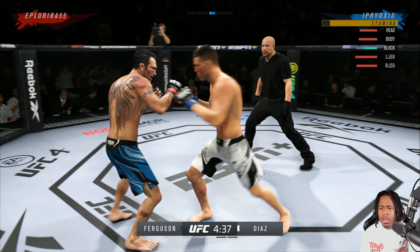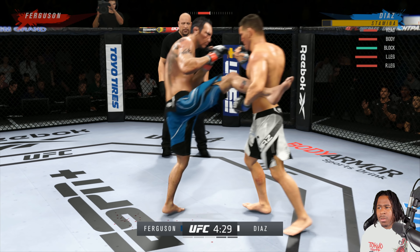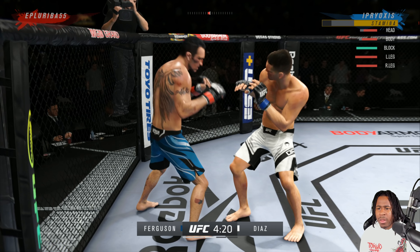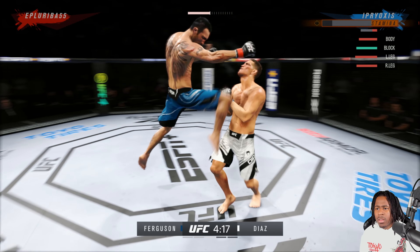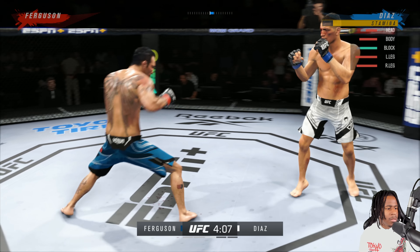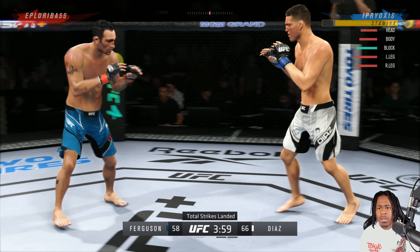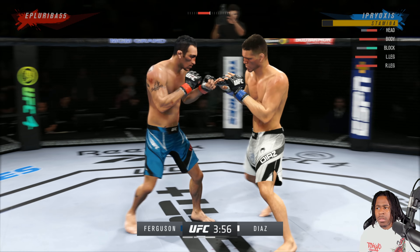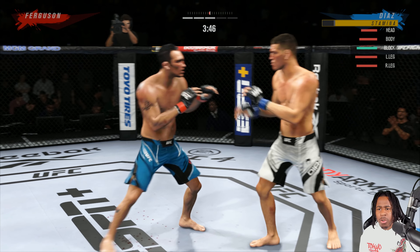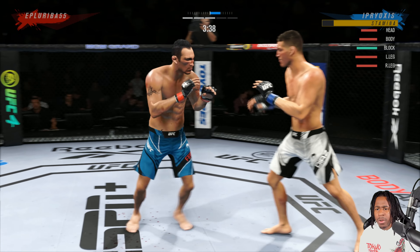Go to the body, catch a switch kick, walk him towards the cage, throw a hook, mix him up a little bit. Nice flying knee. Throw a jab cross. Like I said, what we've got to watch out for is the flying knees of Tony Ferguson and just the crazy stuff Tony throws. He's throwing a little bit of low kicks but my leg health is actually pretty fine.